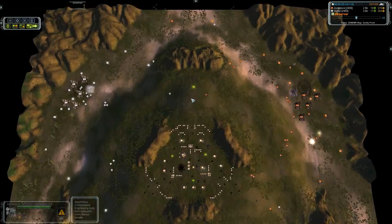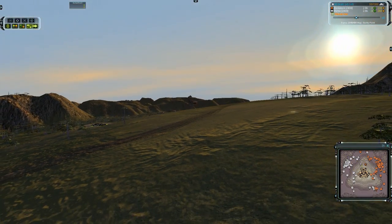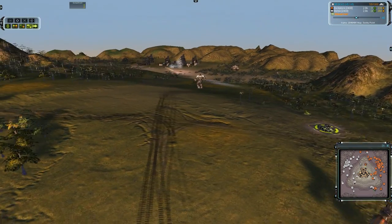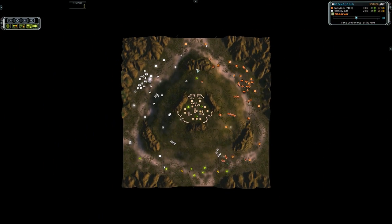Two ACUs killing trees in the middle there, clearing the battlefield. And the shape of the battlefield — you can see it's basically a hill. It's critical for different units.